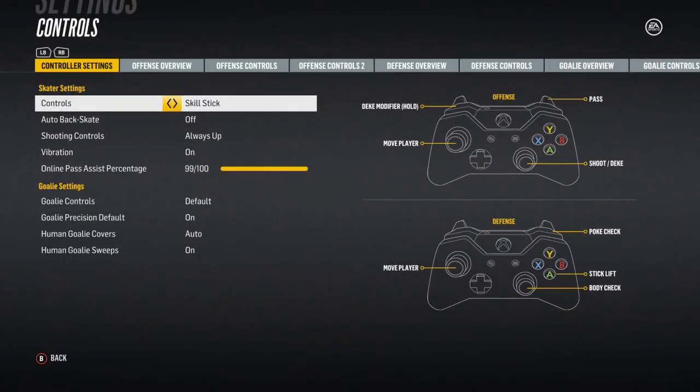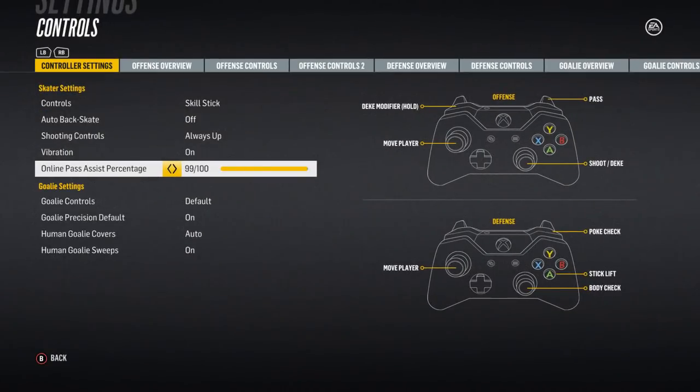You can choose any number you want between 0 and 100. When it's at 0, the game will not help you with your passes at all — you only have yourself to blame. When it's at 100, the game will do its best to pass to the closest person you're aiming at, unless they're really far out. Most people like it between 40 and 60, kind of in the middle.